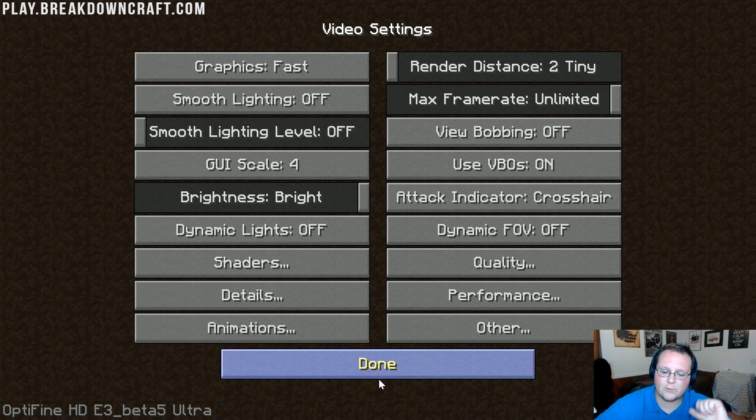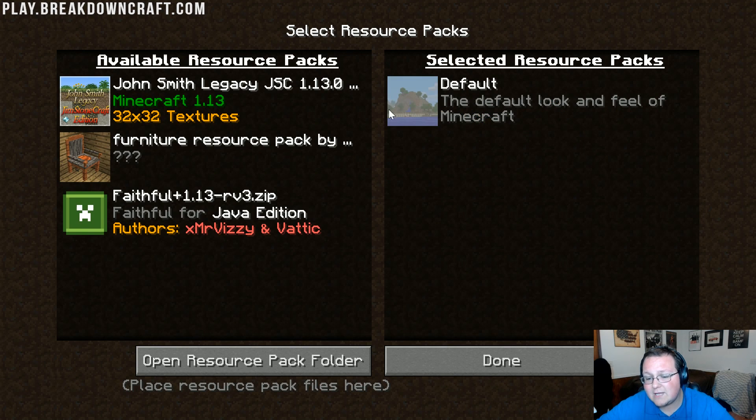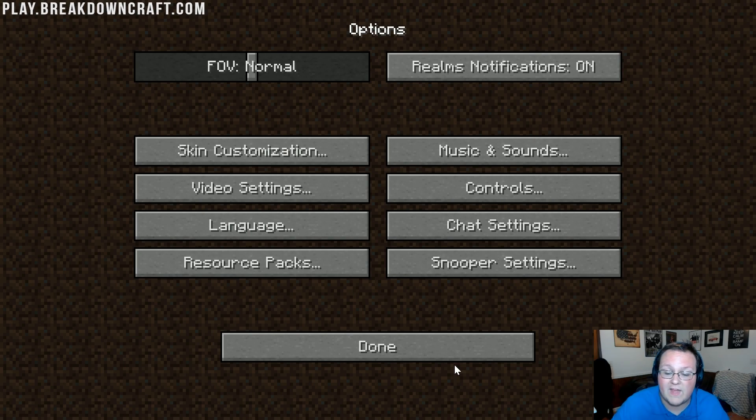We need to go into Resource Packs and turn off any resource packs we have. There are some resource packs that actually help FPS, but you likely won't need them after doing all of this — default Minecraft should handle it. If you still have lag, find a resource optimization texture pack and install it with these settings. Just make sure that texture pack is 16x16 or 8x8, because anything higher will hurt your performance.